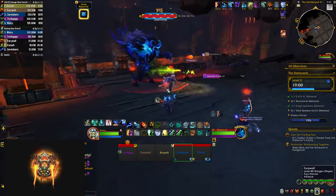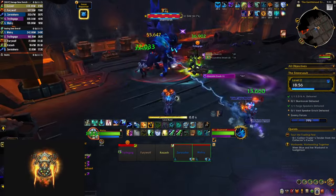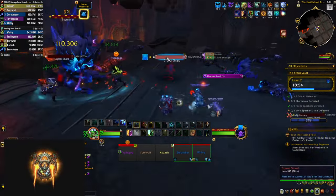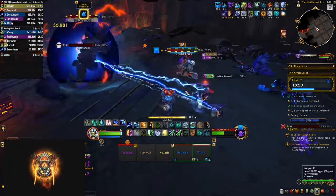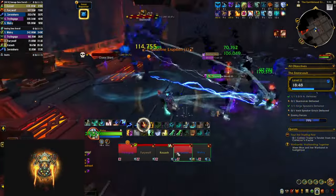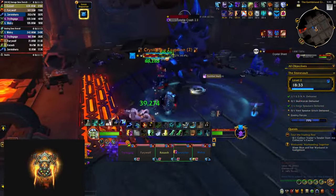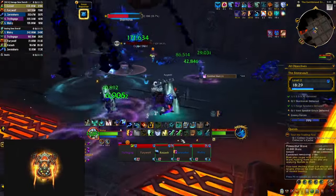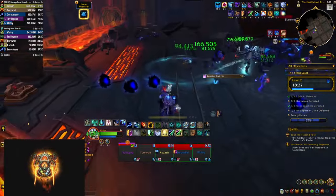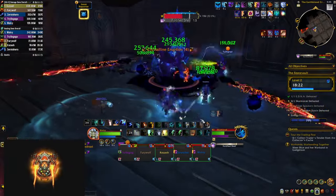Skarmorak is a nasty piece of business. His Crystalline Smash is going to summon crystals around the room that do small pulsing AOE damage. You want to focus and kill them, but keep in mind that they explode for a lot of damage once they die, so you don't want to pop them all at the same time. He's also going to cast Unstable Crash, doing damage around him and summoning black orbs around the room — you want to soak these as they give you a stacking buff: 50% increased healing and 50% more damage to shields.